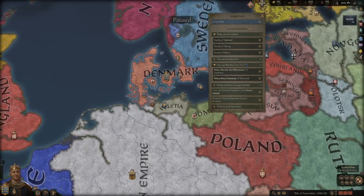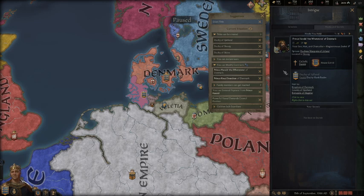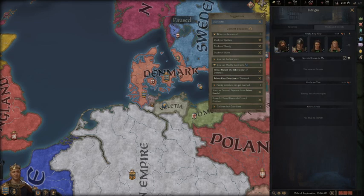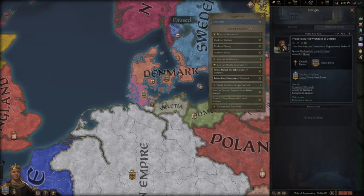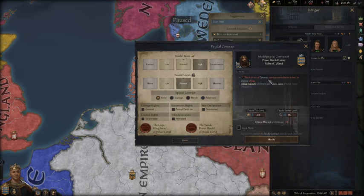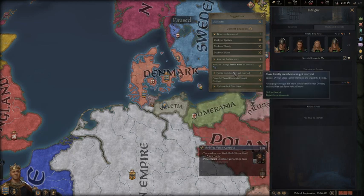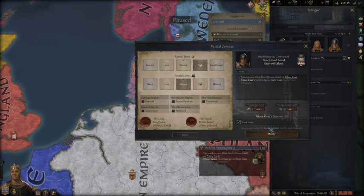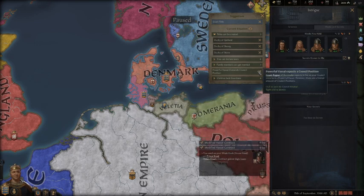I have some hooks, so I can modify some contracts — probably because these are my kids. You automatically get hooks on your kids. I have hooks on my sons that I can use to modify and increase their taxes. I'll go ahead and do that now. Do I want more money or more troops? I'm going to go for the money. If you don't use your hook, it's going to be considered an act of tyranny. So I'm going to use my hook and modify those taxes. I'll do the same thing for Canoed — and now we'll get some more taxes.